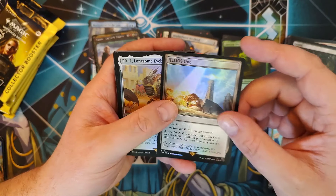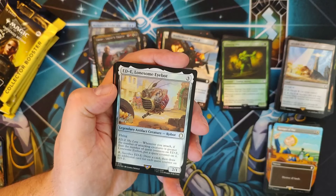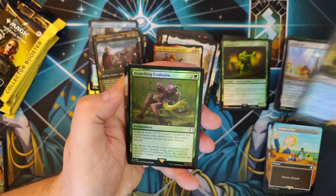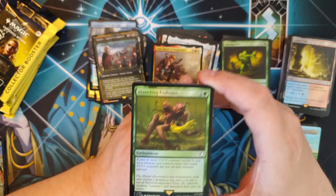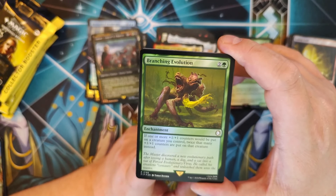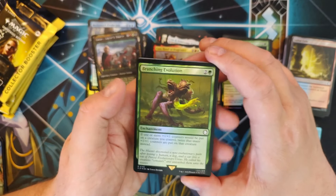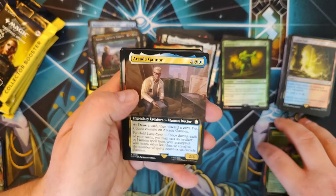Tell me what you think about this set as we check out some of our friends from the past — like Eddie, our lonesome eyeBot, hanging out in beautiful full foil there. Cas, our Hand of Vengeance. Sulphur Falls. Branching Evolution — I know it's been reprinted a bunch and it's not worth a lot, but boy the value in this card: for two and a green, an enchantment — if one or more +1/+1 counters would be put on a creature, twice that many are put on that creature instead. Counter-doublers are pretty solid; that's going in the keeps pile.